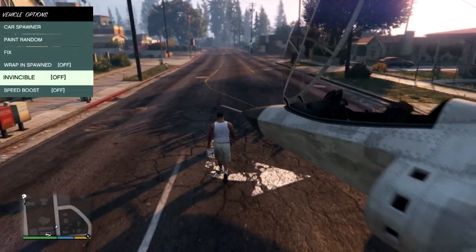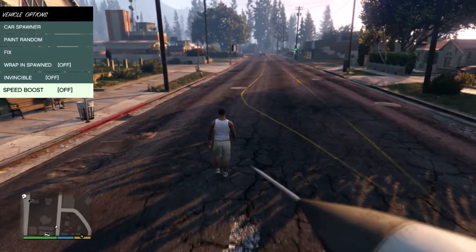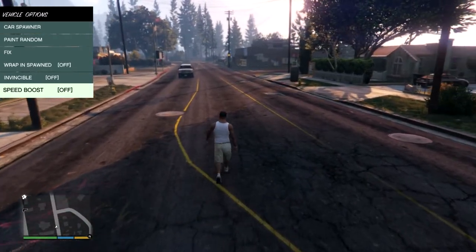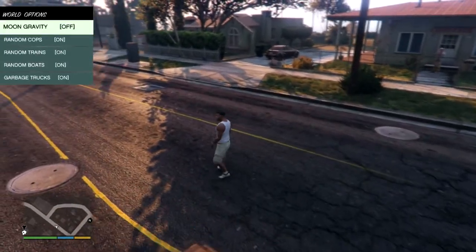Vehicle invincible - on. And speed boost, so you can press 9 on the numpad to do a speed boost forwards, and 3 to come to a complete stop instantly. You operate this completely through F4 and the numpad.